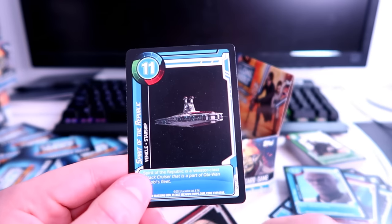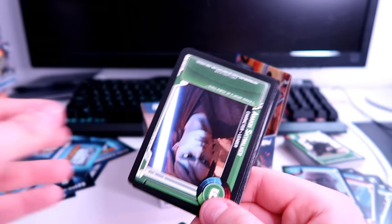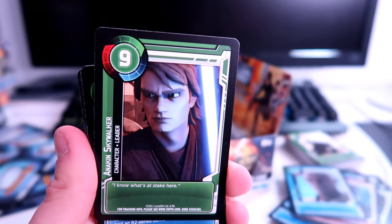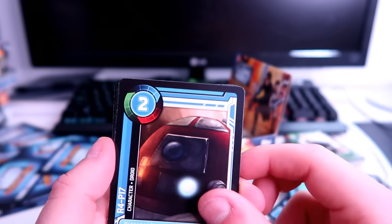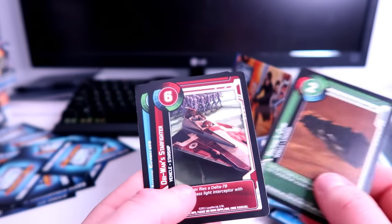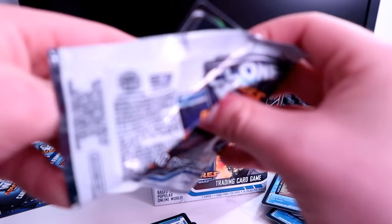Five more packs — coming to a close on the first episode. Another Anakin — seen that one before. Obi-Wan's droid, Jar Jar Binks in foil, and Rycurch in foil — getting repeats now. A whole bunch of repeats in that pack. I'm wondering if the packs aren't truly randomized. Magna Guard — seen that. Captain Rex in holo foil without his helmet — that's a new one for us.